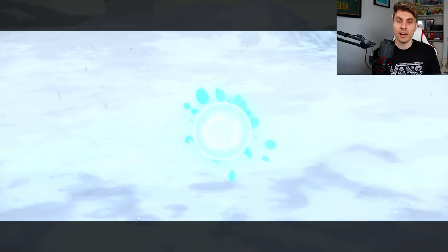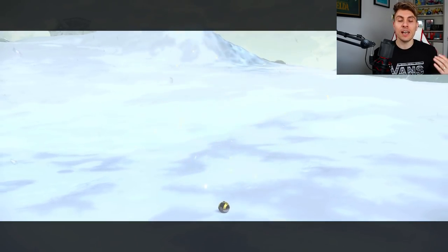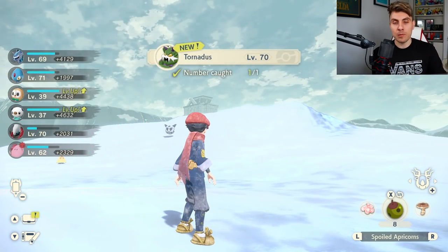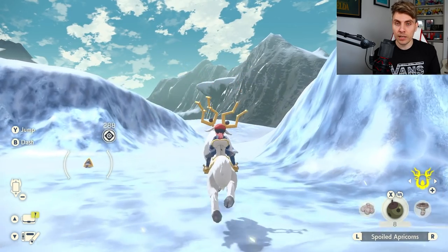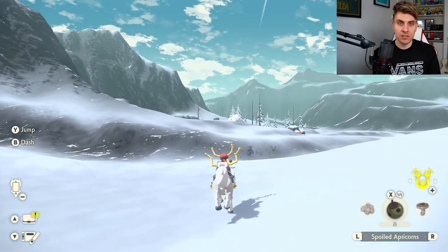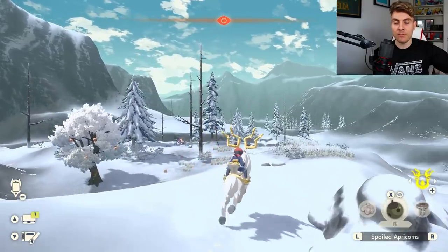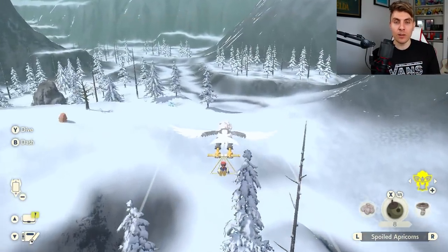Stealth mode is definitely the way to approach this Pokemon. Use smoke balls to disguise yourself, sneak up on Tornadus, and if you can get a backshot that makes it easier. You need to stun it with a throwable item — a mud ball, grit ball, or a spoiled apricot. When you stun it, it takes down its force field, you can throw a Pokemon at it, engage in battle, and then catch it. This is the method for all of the Genies — stealth, smoke bombs, stun, then battle and catch.